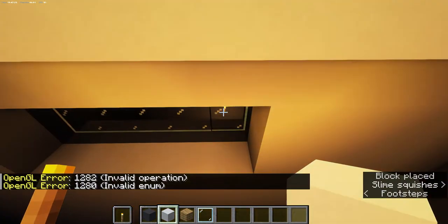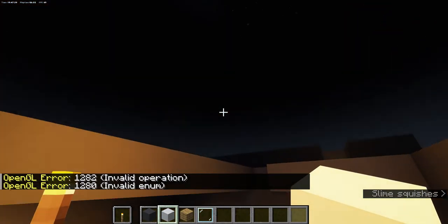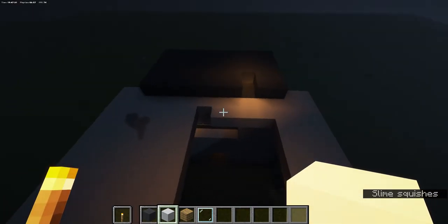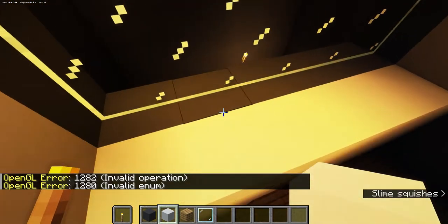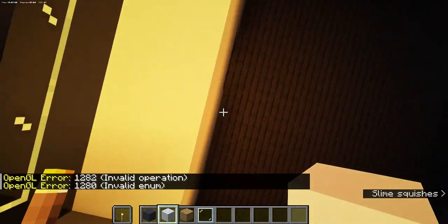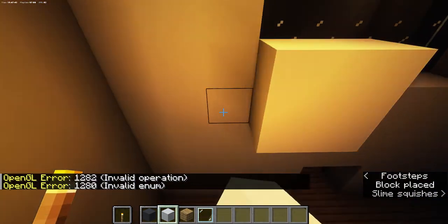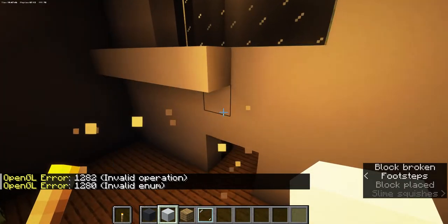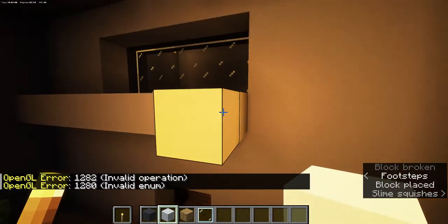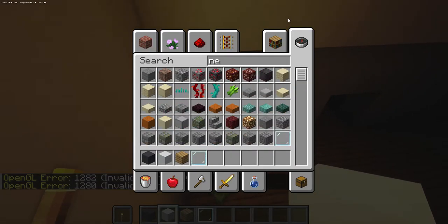So now we're gonna do something — I'm gonna go below the windows and just put a block right over here. I think you already know what I'm supposed to do at this point.